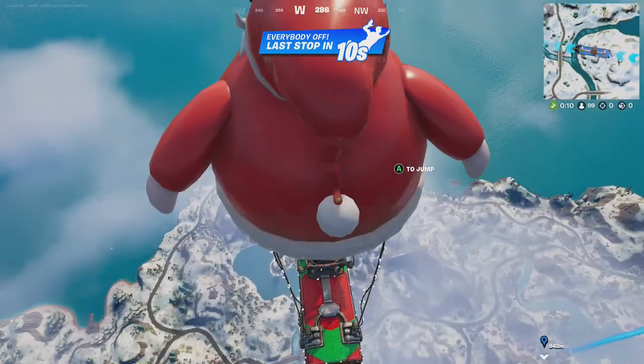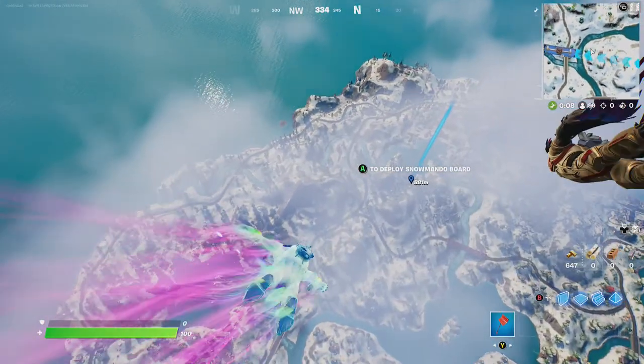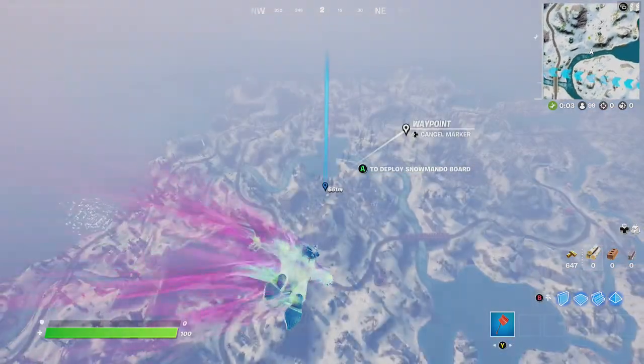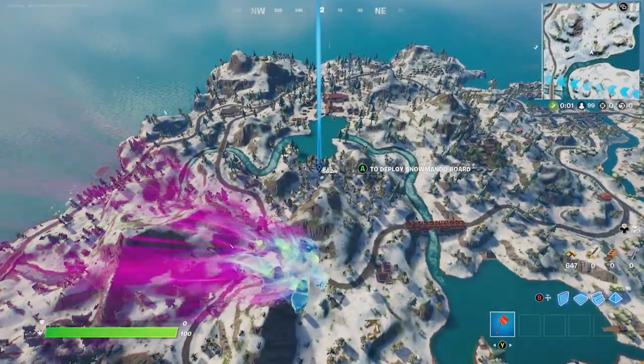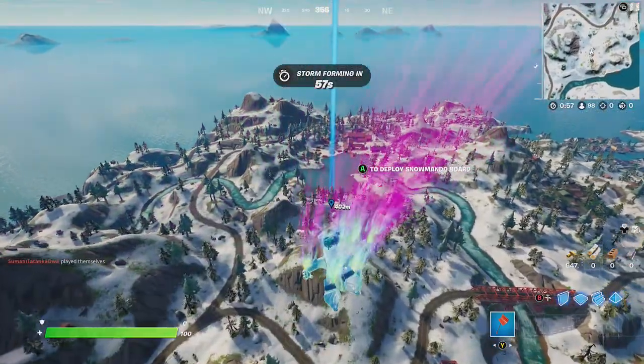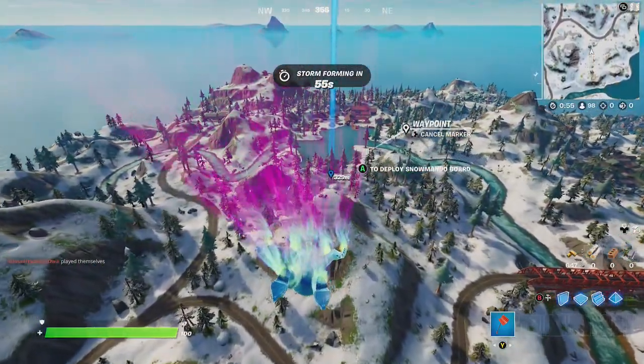Alright friends, he's going to head toward one of his favorite places to pick up one of these quadcrashers. And as you may remember, he's going to go to Crackshot's cabin just outside of it. It's a little south of Log Jam.